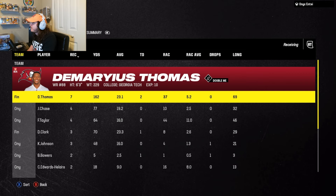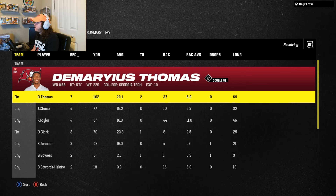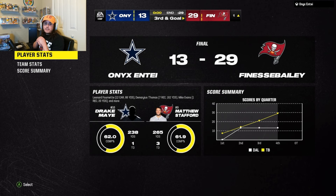Receiving — Demarius Thomas, this is what we're here for: seven receptions, 162 yards, and two TDs. We could have thrown to him a few more times, but he got half of our touchdowns for us, so we'll take it. I hope you guys enjoyed the video — leave a like if you did, subscribe if you want more Madden 24 gameplay and pack openings. Catch y'all in the next one.